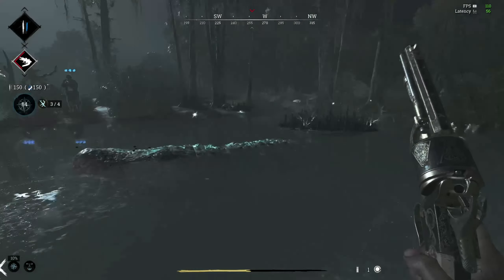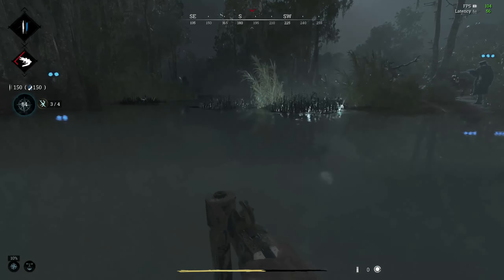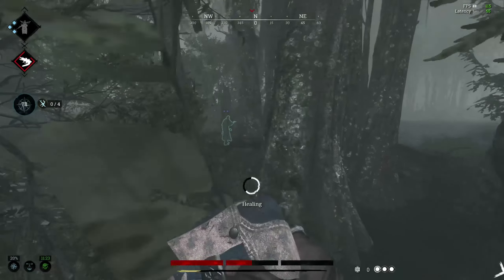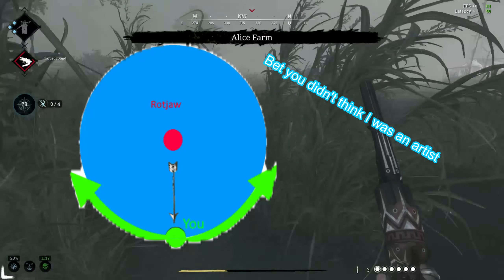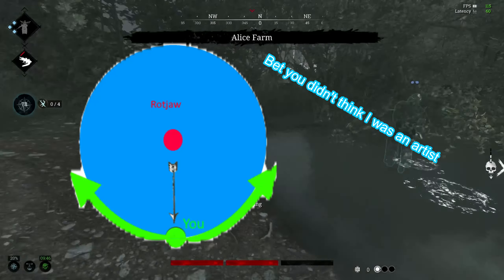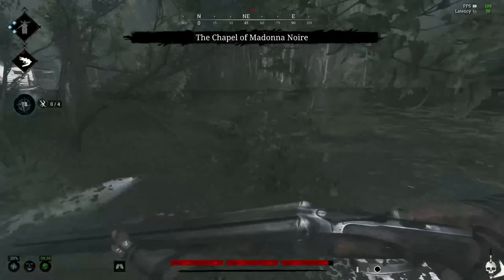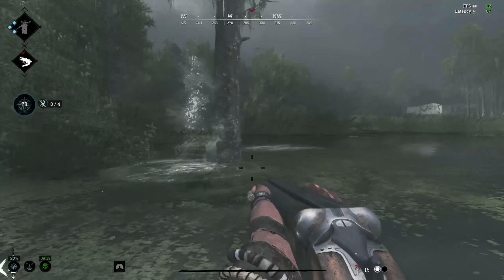That brings me to the next point: dodging Rot Jaw. Other than the electric void puddles she spews out, her physical attacks are all forward-based, which makes sense — an alligator is narrow and faces a single direction. She attacks in a straight line like an arrow. Whenever you see Rot Jaw emerging from the depths, imagine she is the epicenter of a circle and you are walking around it. Her attacks are easy to sidestep as long as you do this every time you see her bubbles pop up indicating she's about to attack.